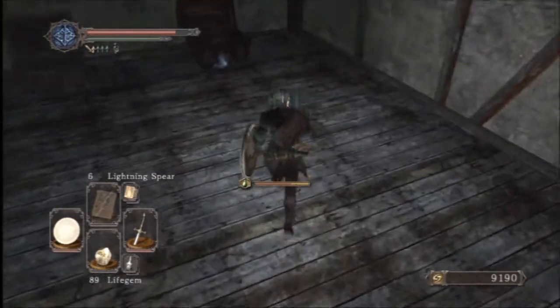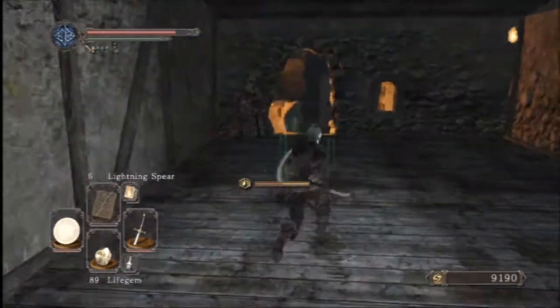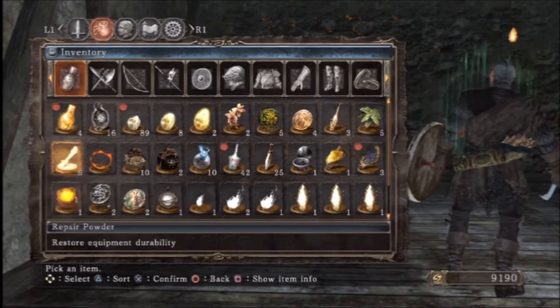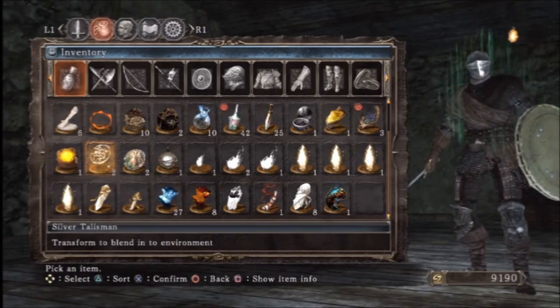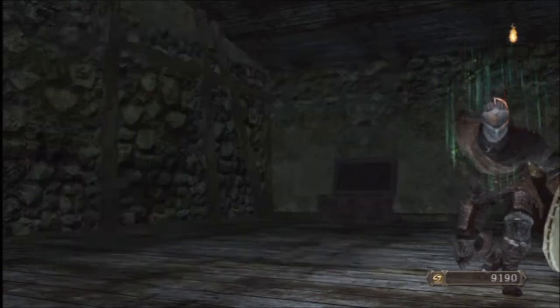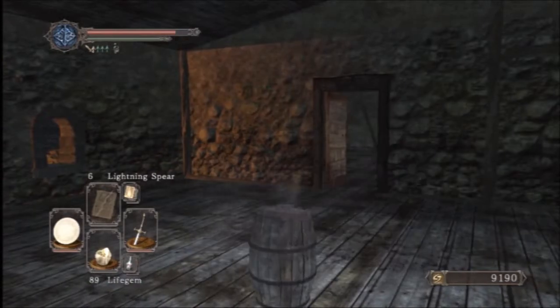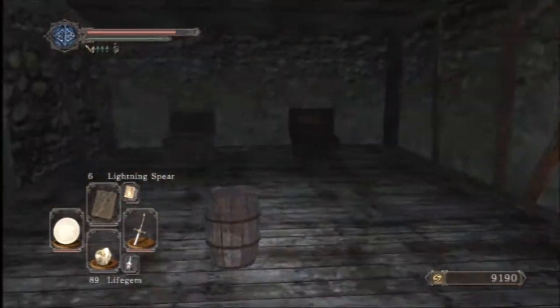Whew! That was close. Silver Talisman. Alright, I believe I showed what the Silver Talisman does but I'll do a refresher. What the Silver Talisman does is that it allows you to blend into your environment - kind of like the Chameleon spell, this is like a portable Chameleon spell. Watch - I just turned into a random item in the area. So now I can just walk around like this if I want to.